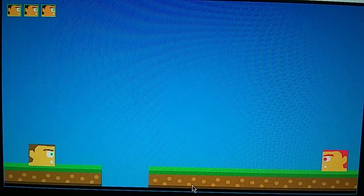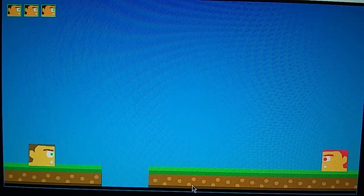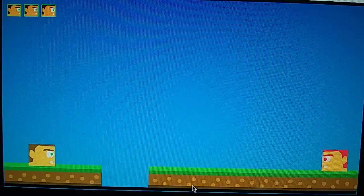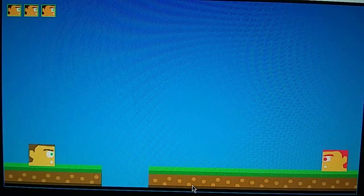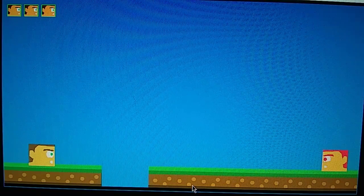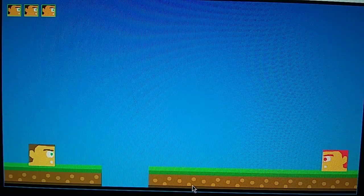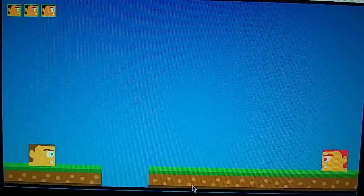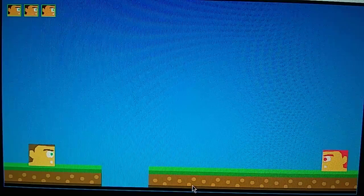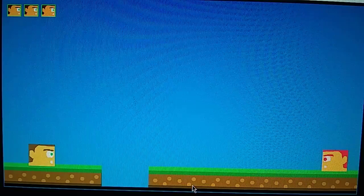In your game you can also have a setup where the bad guys are placeholders. They will start doing their action in the game once you get to a particular point — when you cross the line, the placeholder turns into the bad guy. That's the same concept I talked about before, where a block will fall and make a sound once you cross a line. Same applies to a bad guy: cross the line and the placeholder switches to the bad guy.